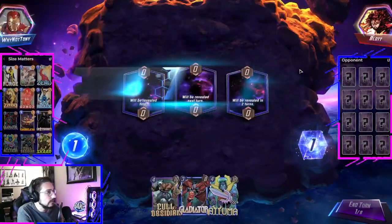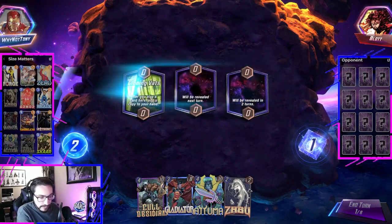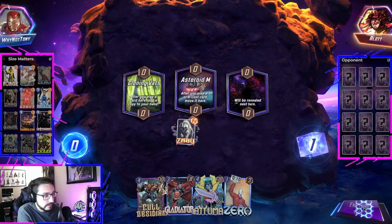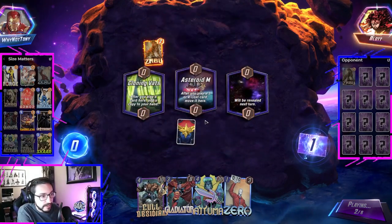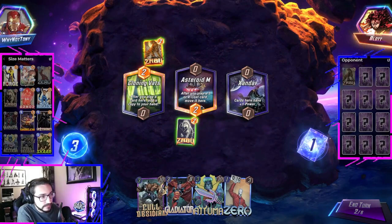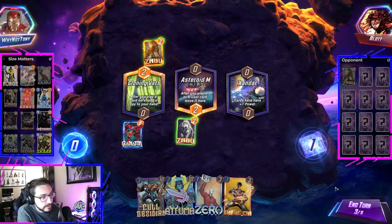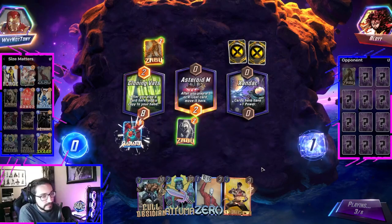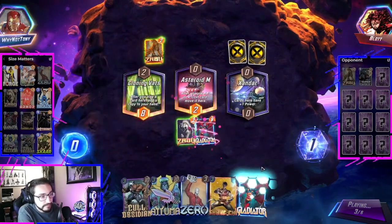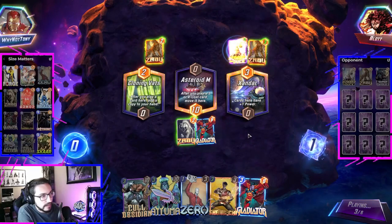Silver Surfer avatar — pretty cool. We're going to Zabu into probably Gladiator. I don't want to play Atuma unless I have Armor or Zero. I'm actually going to Zabu into Asteroid M — I want to fill that up because a lot of my cards are going to get dragged in there. I wonder if I want to play multiple Gladiators though — should I copy Gladiator, pull something, destroy it, get dragged middle just in case? Maybe they have a small deck. Another Zabu — I'm assuming a Spectrum deck.